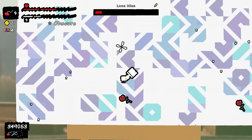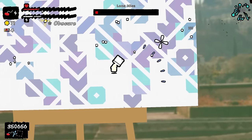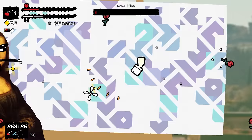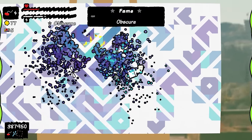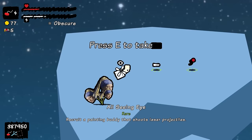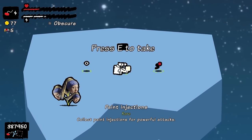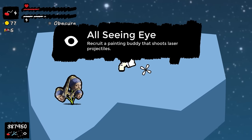That feels very bad. We got it — take that! 'You need water' — no, girl with the earring. Options: recruit a painting buddy, click paint for powerful attacks, or attach a paddle ball to myself. I'd like a painting buddy — someone that shoots lasers.